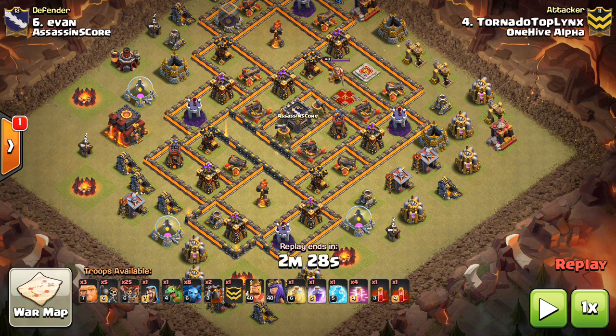The Rage is for when the Haste won't quite do — because you want the extra DPS, possibly for an Inferno Tower or a bunch of X-Bows where you need the extra damage, and you want it to affect a large area. So it's for DPS and spell radius. The Skeleton spell is for taking out the Queen, and if you can, you want the Rage to overlap with the Skeleton spell so the Skeletons are raged up and they'll take out the Queen much quicker, which is very important for your attack.